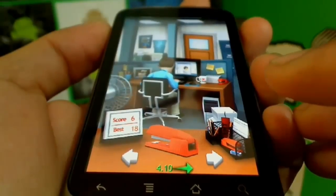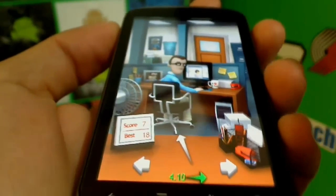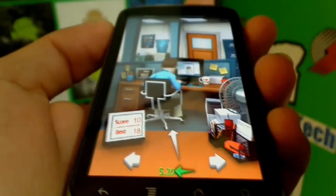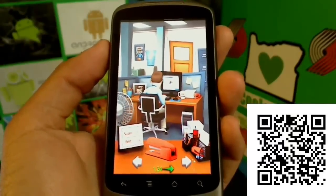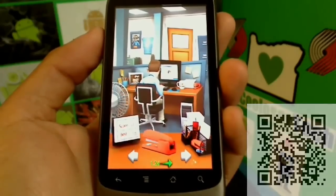That's going to hurt. Here's a better look at the color and what it shows, and let's throw the stapler at him. You can see there, he's just laughing. This game is just really interactive with what you throw at him. My best score is 18 — beat that.